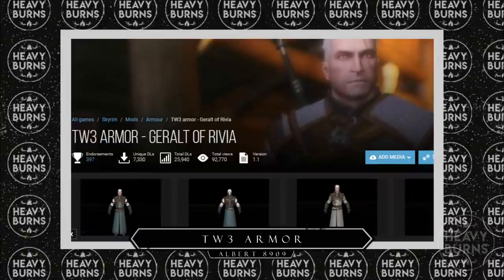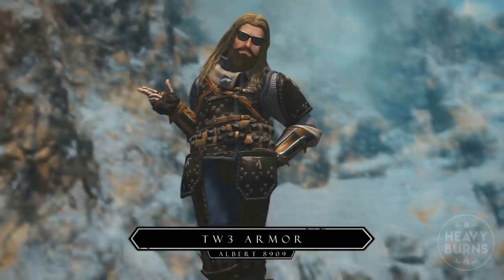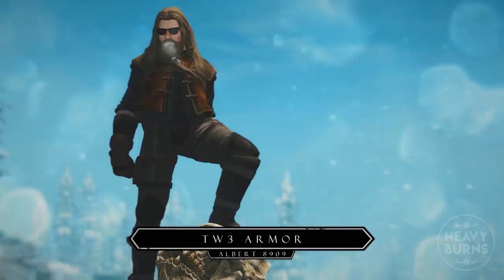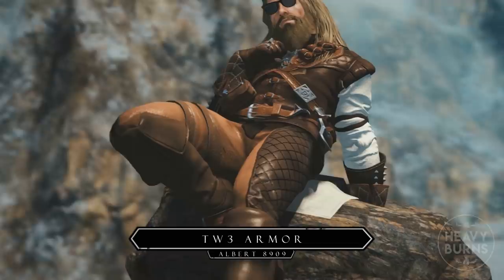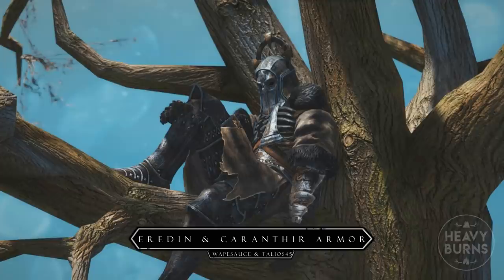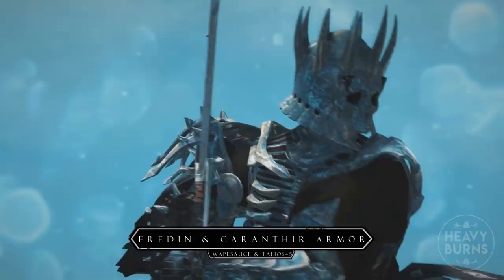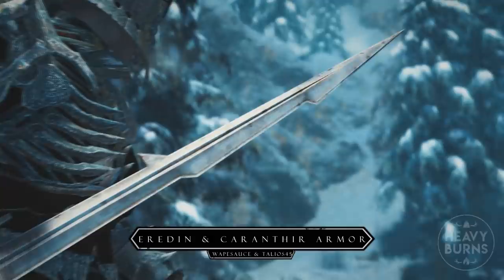Our first mod is The Witcher 3 Armour by Albert8909, converted to SSE by Bandurga. This mod adds a numerous amount of Witcher themed armours to the game such as Lambert's gear, the Viper School gear, the Feline set, the New Moon gear from Hearts of Stone, the classic Wolven armour, and the fabled Manticore set from Blood and Wine. Next up is both Eredin's armour and the Karanth armour sets, again ported to SSE by Bandurga and originally created by Wapesource and Talias4-5. Both mods add armour designed to mimic the cold steel worn by Eredin and Karanth of the Wild Hunt, and Eredin's set even comes with custom swords in both one-handed and two-handed variants.